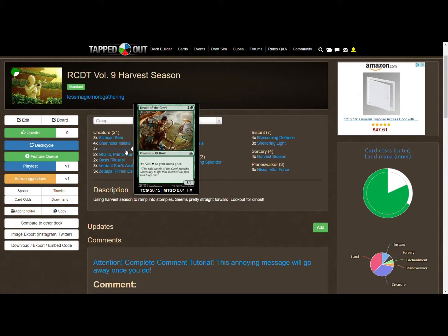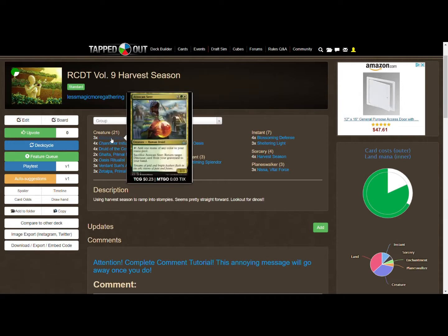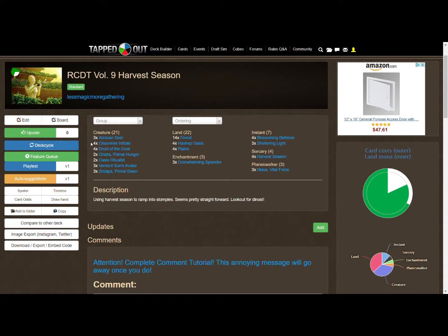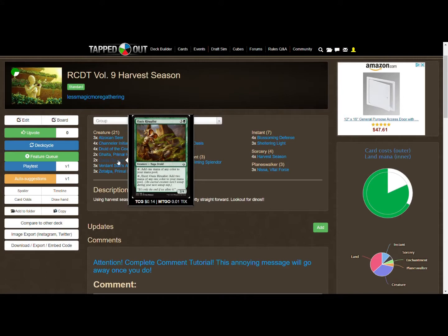Next we've got Atzakan Seer — it costs green, white, and one other — and you can tap it for any color, or sacrifice it to return a dinosaur card from your graveyard to your hand. That's why the Channeler Initiate tapping for any color matters, because we're running very few plains. To get that white mana, Channeler Initiate sometimes comes into play. There's a good chance you'll run into either a Channeler Initiate or one of the plains we've got in the deck.